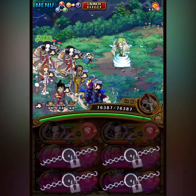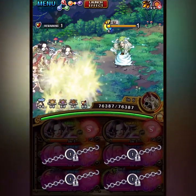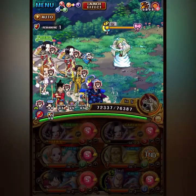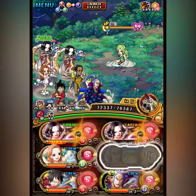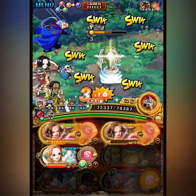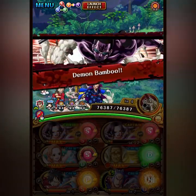On stage 2 we swapped Nami and Robin — we're actually going to swap them quite a bit. This team does not have a block orb changer with special or super type, so we're just relying on the Nami Robin swap to handle block orbs, and we're not even dealing with other block orbs.